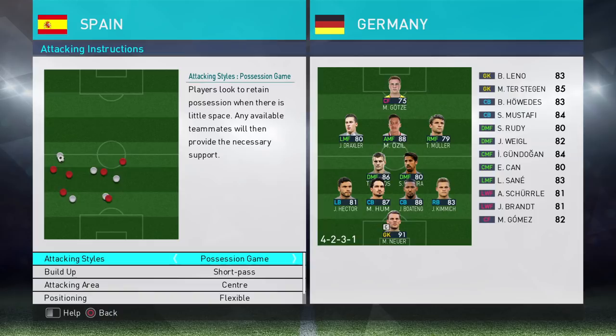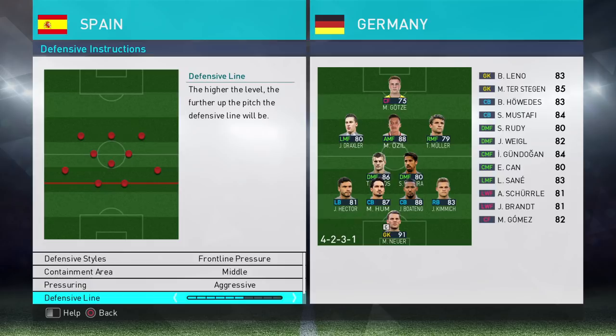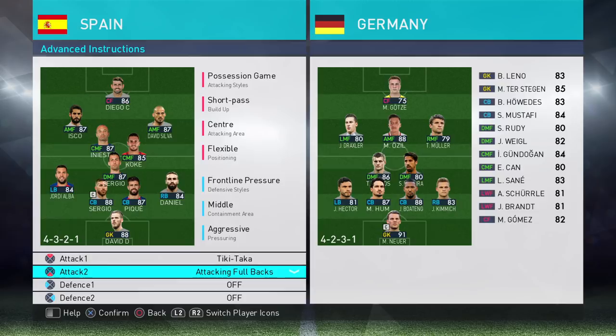Let's get straight into attacking instructions: possession, short pass, central attacking area, flexible. Four for support range — actually going to lock that down to three. Frontline pressure, middle, aggressive. Six for defensive line and six for compactness. Advanced instructions: tiki-dagger, attacking full backs, and nothing for the defensive.